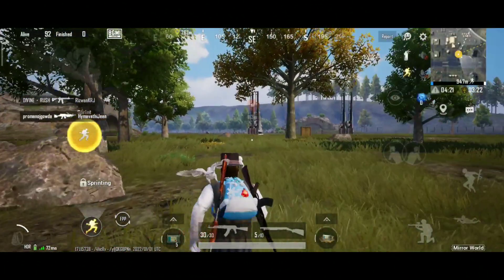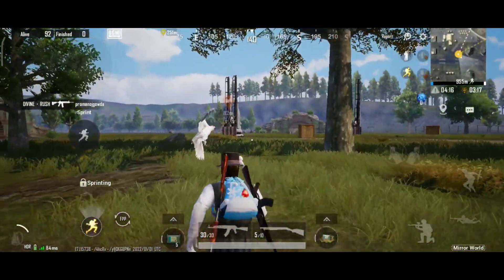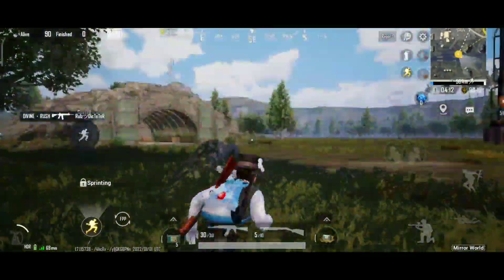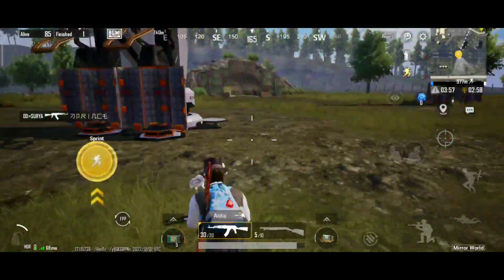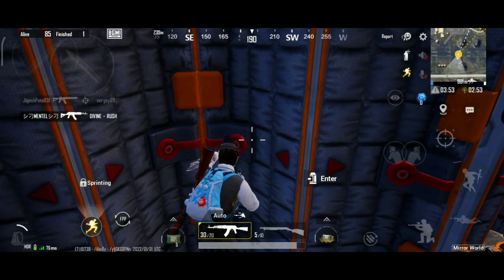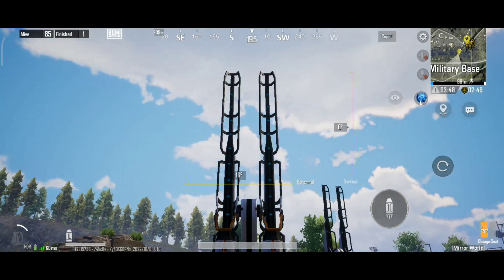How are we working here? We are working on the island and learning about the island. Now we will have a military base. If we are working on the island, click enter, click the direction, and you will change the direction of the island.